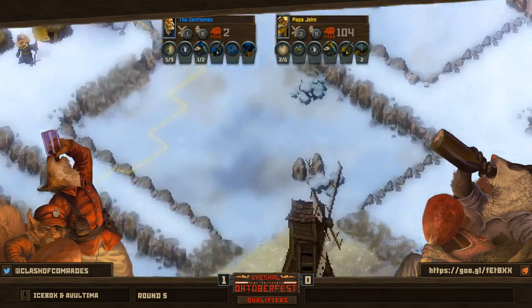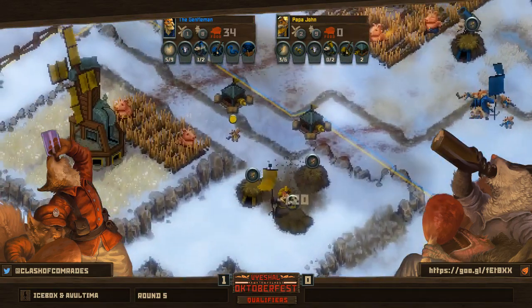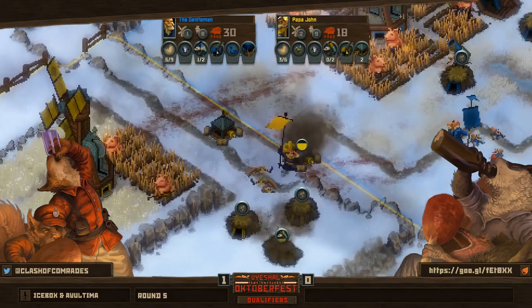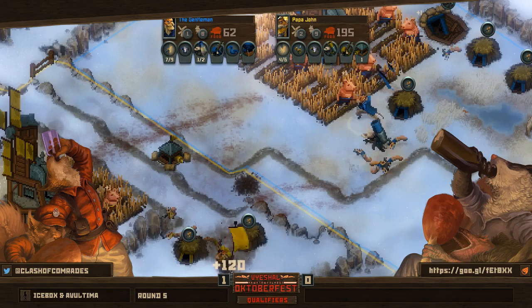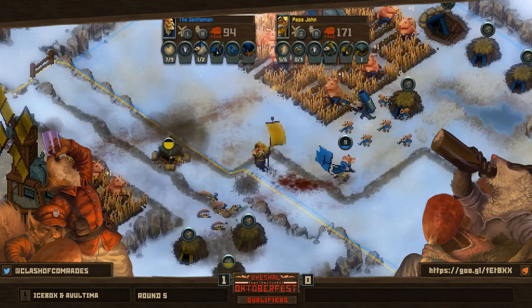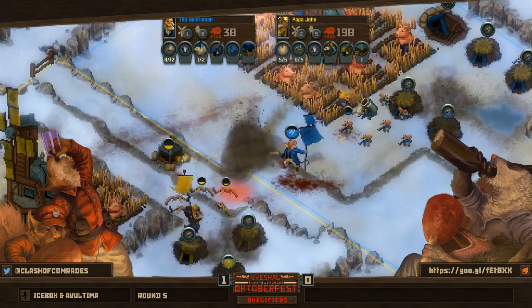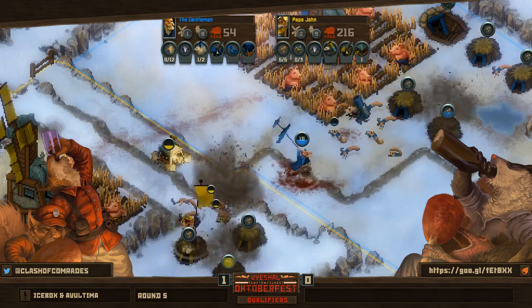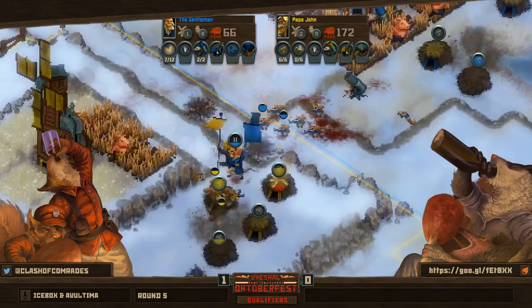Papa is missing that eighth farm right now — hopefully he goes back and builds it. For newer players: always check your mini map to see if you've built all your farms, because the mill kind of cruelly blocks that farm slot. Even experienced players sometimes forget to check in the heat of the moment. And here are those ferrets doing exactly what you hoped they would.